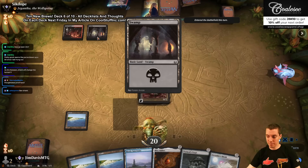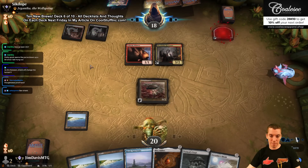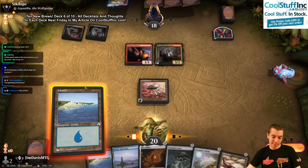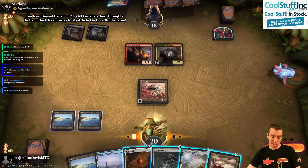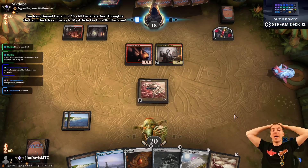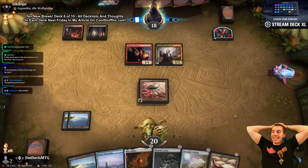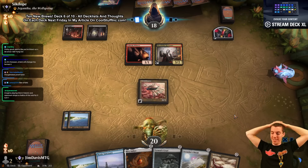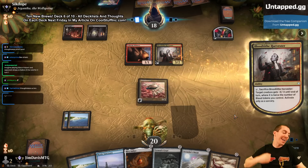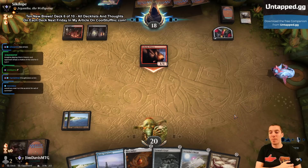It's a Harvester. Bonesaw. I'm just going to say go. The question is — will they kill my Thopter with the Harvester? That is the real question. Oh, what a hero — Ornithopter, zero mana, kill your Harvester.